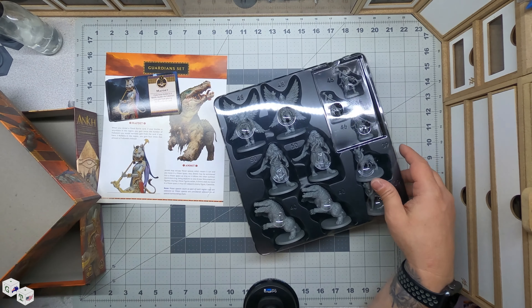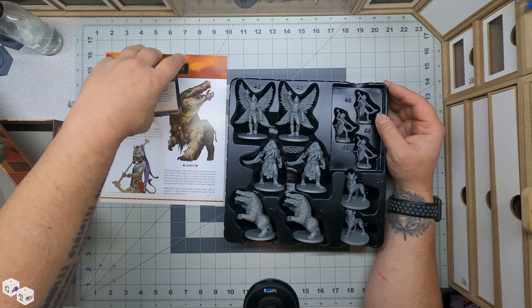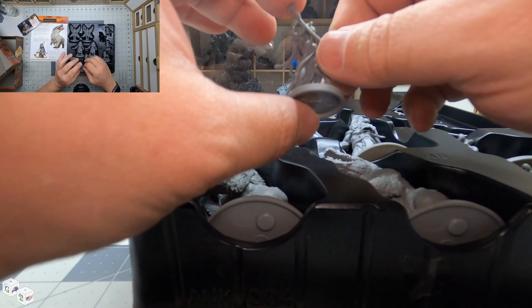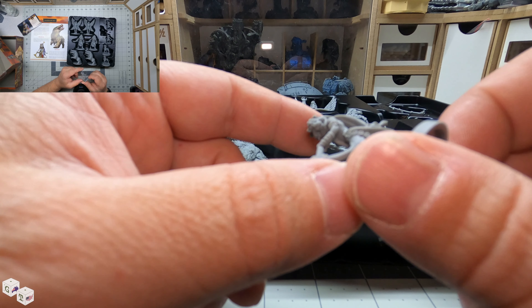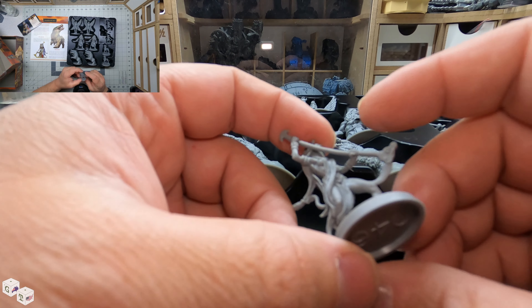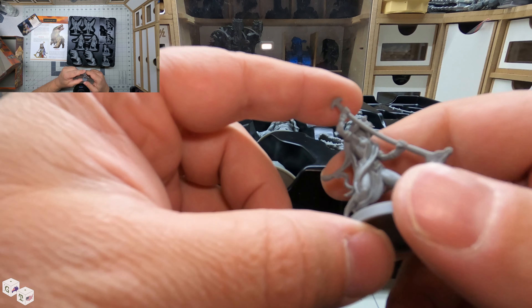All right, and that is all of them. These are the Maftat. They are little. The gods and their followers are all color-coded. The guardians, they're just gray.